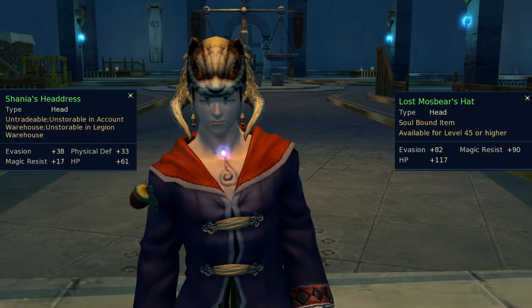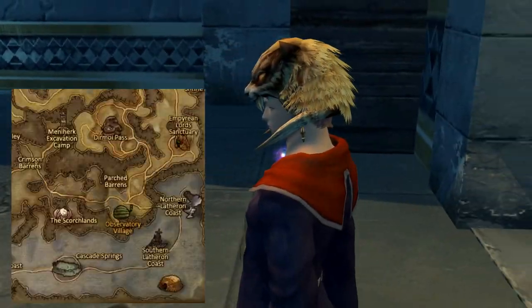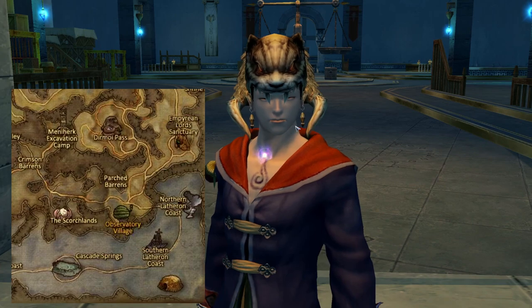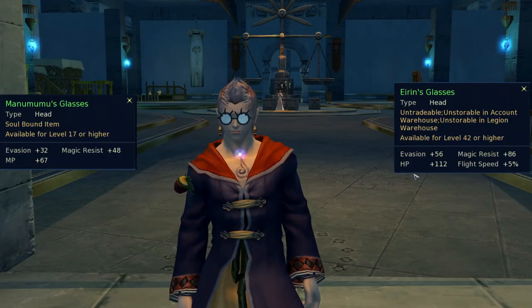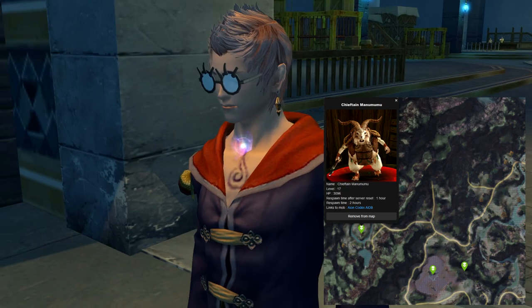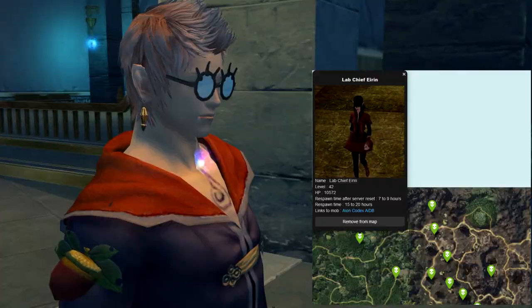Part 2: Unique skins for each faction or with two methods of obtaining them. Shania's Headdress is a reward from the level 15 quest A Friendly Wager in Altgard, while Lost Mozbear's Hat drops from treasure boxes on Northern Lathron Coast in Theobomos. Manumumu's Glasses drop from Chieftain Manumumu in Altgard, while Iron's Glasses drop from Lab Chief Erin in an underground lab in the Leferest area of Heron.